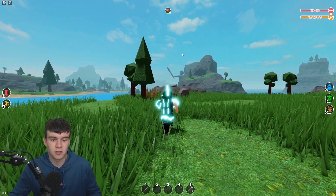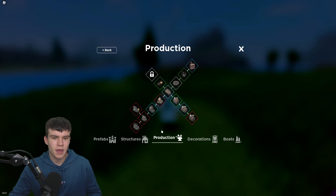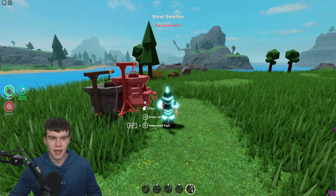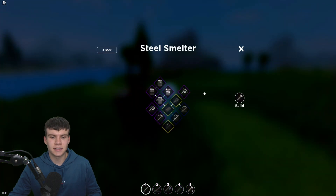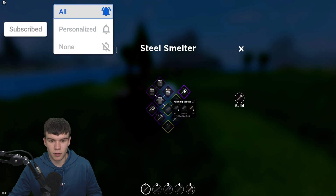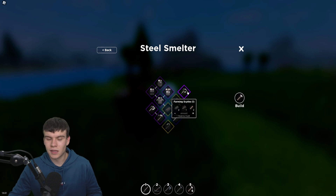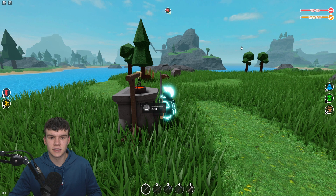Here's how it looks and how you guys can get your hands on one. Essentially what you need to do is first of all go ahead and build a steel smelter. Let's craft one of these down. In the steel smelter, in order to get one of these farming scythes, you need two steel bars, you need one set of steel nails, and you need two handles. So it's not too expensive to go ahead and get one of these scythes.